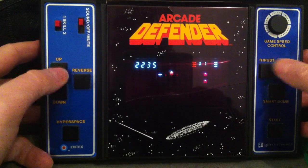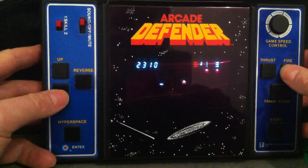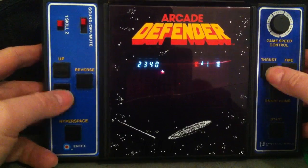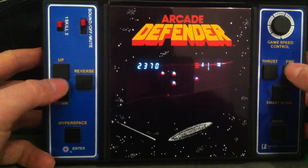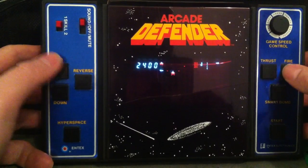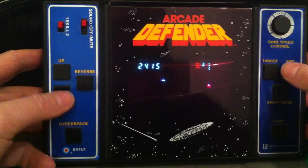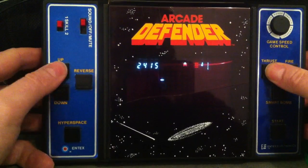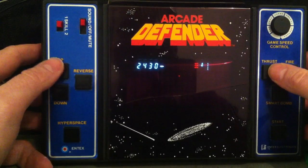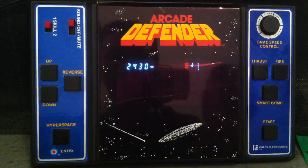There's less to do — just waste the bad guys without trying to protect colonists, but there are fewer points to be scored. It's coming after you quite hard on the last life. You notice your shots only go part way across the screen. And that's it — he's got me. So that's the Entex Arcade Defender from the early 80s, a classic vacuum fluorescent game. Hope you've enjoyed this one, cheerio.